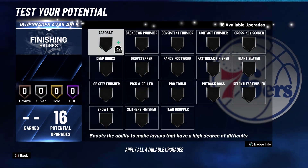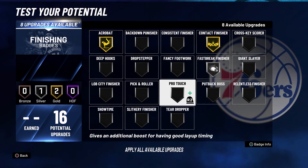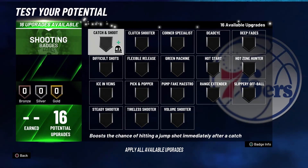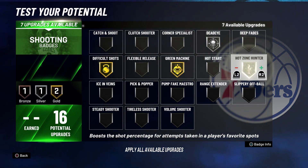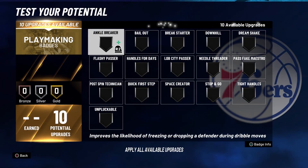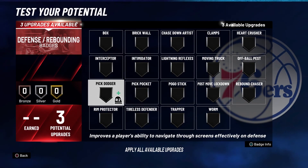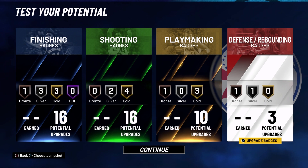For your finishing badges: Acrobat on Gold, Contact Finisher on Gold, Fast Break Finisher on Silver, Giant Slayer on Silver, Pro Touch on Silver, Silver Finisher on Gold, and Lob City Finisher on Bronze. For shooting badges: Dead Eye on Silver, Difficult Shots on Gold, Green Machine on Gold, Hot Zone Hunter on Gold, Range Extender on Gold, and Volume Shooter on Silver. For playmaking badges: Downhill on Gold, Handles for Days on Bronze, Space Creator on Gold, and Quick First Step on Gold. For defense and rebounding badges: Pick Dodger on Bronze and Pickpocket on Silver.